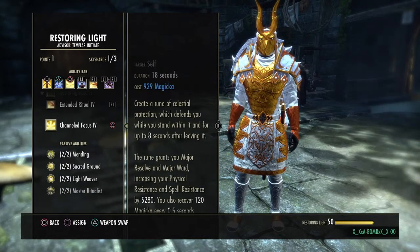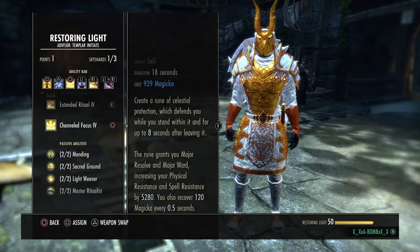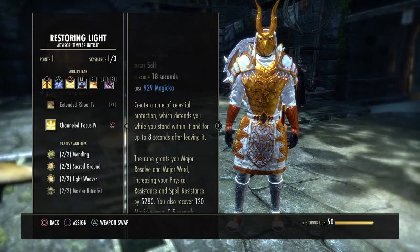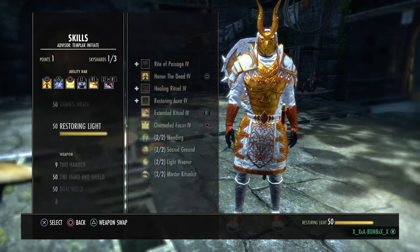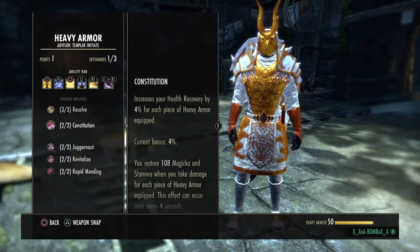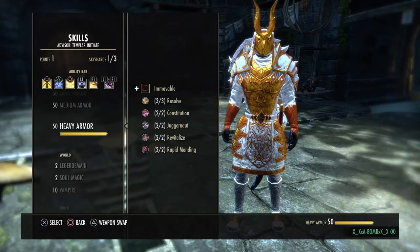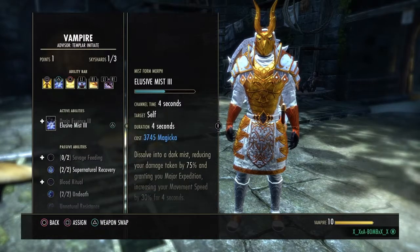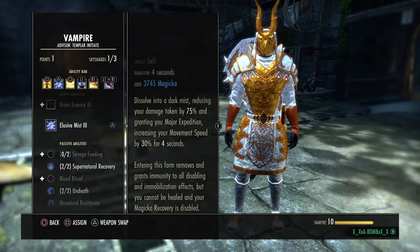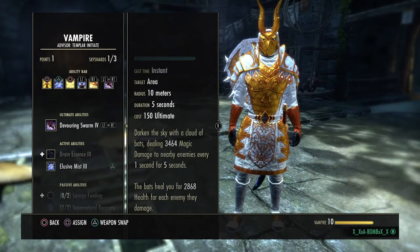Channel Focus — we wanna use this because you get major resolve, major reward, and you also get magic recovery, so this helps with the sustain. We are a vampire, stage four. Make sure you got your passives — these right here. Vamp Dominance — you gotta have this, trust me, you really want this. And you want Bats as well — Power of the Swarm.